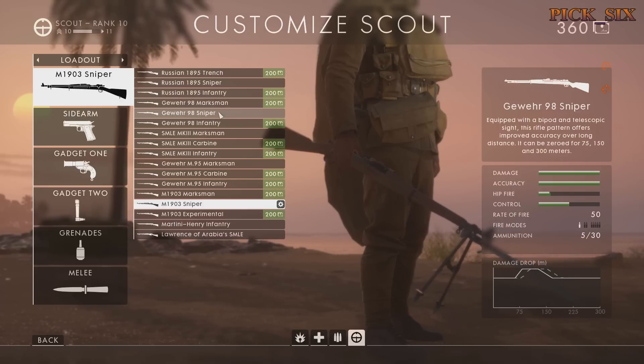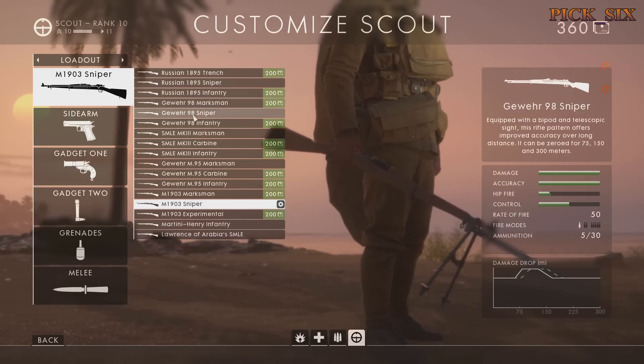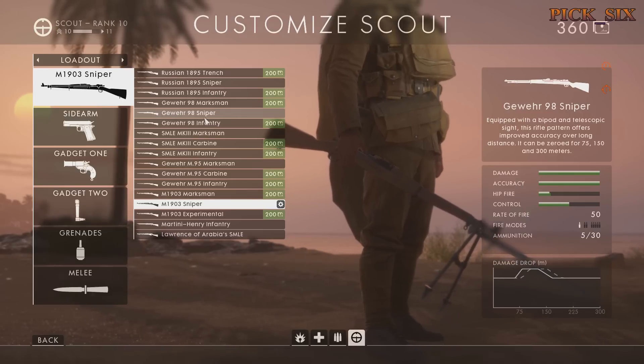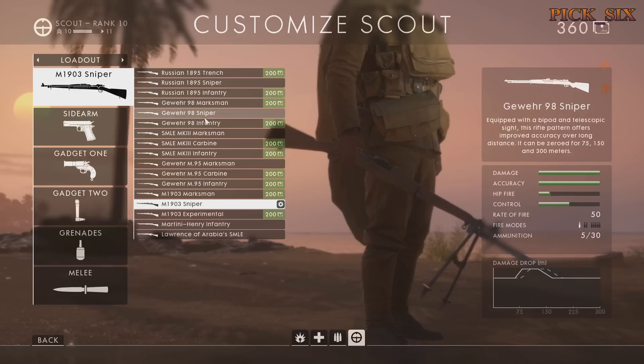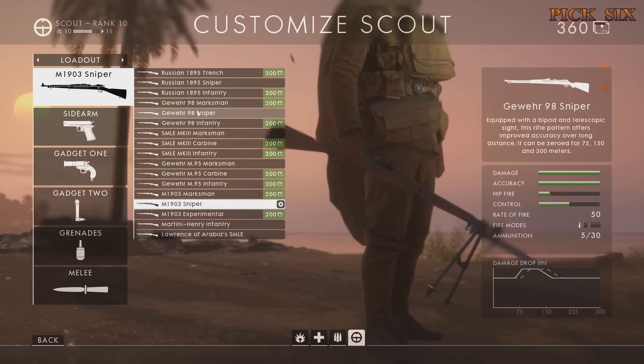The Gewehr 98 Sniper is probably my favorite weapon in the game. The Sniper variant is the one I happen to have unlocked at the time. I really think it's one of the better weapons in the game, bar none. You could easily adjust between aggressive, intermediate, and longer range sniping with relative ease, and there wouldn't be any concerns switching it up.